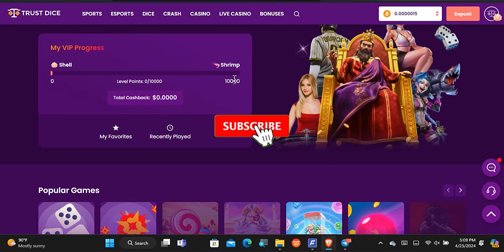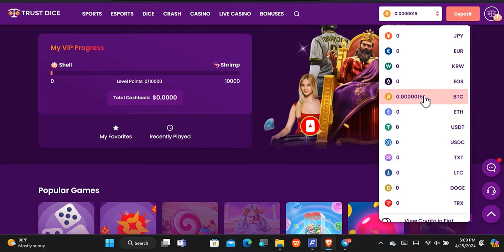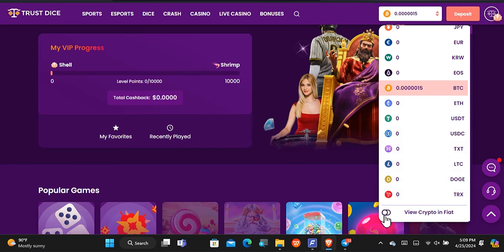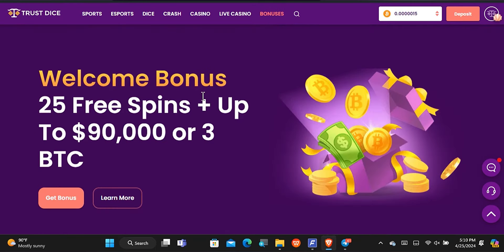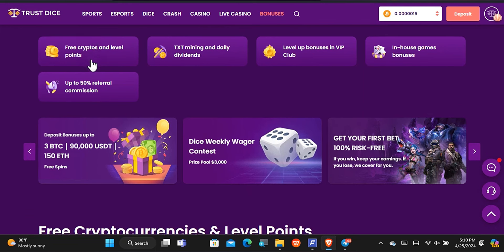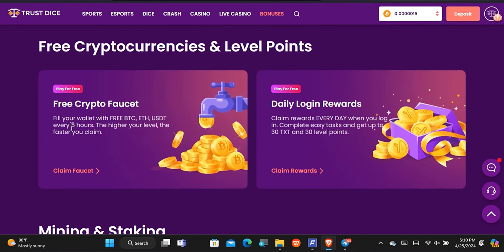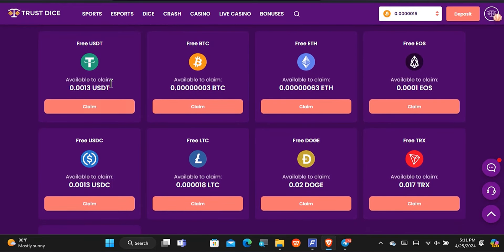Once you've signed into the dashboard, you'll notice your account balance shown in bitcoin, or you can tick to see it in USD. To start earning totally for free, come over to the bonus section, scroll down, and you'll see it says 'Free Cryptos and Level Points.' Tap on that and you can see that you can get free cryptos every six hours. Tap on 'Claim Faucets' and you can see different cryptocurrencies available to claim — USDT, BTC, Ethereum, TRX, TrustCoin, and more.